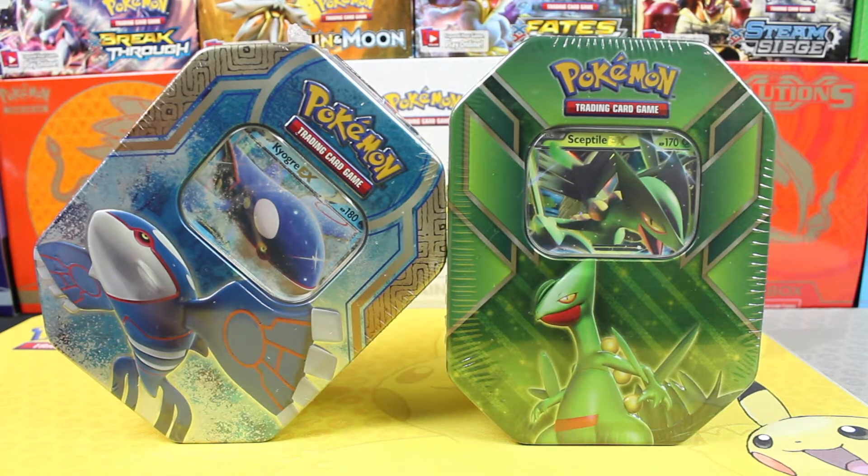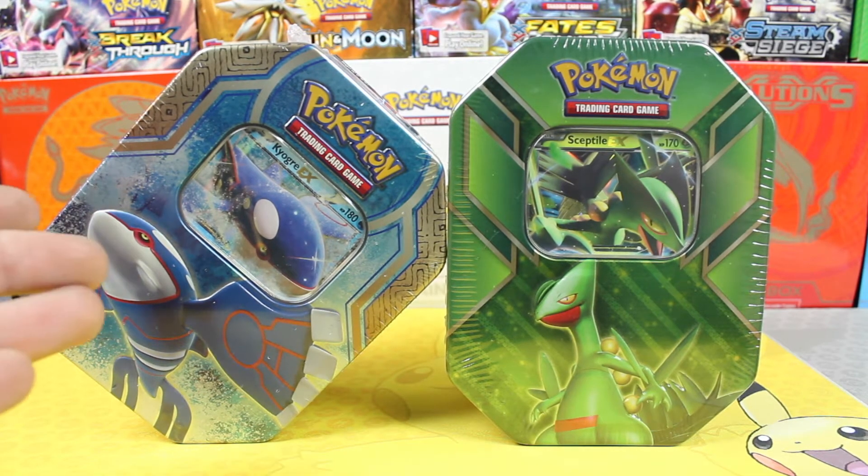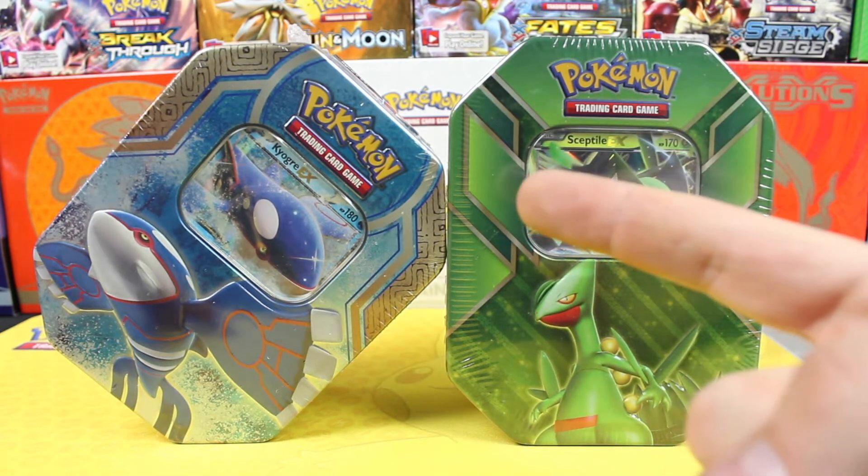What's going on everybody, PokeTheMonster here, and today we're doing another episode of Worth It or Not. Today is the day we take a look at two older tins — the Kyogre and the Sceptile EX tins. So stay tuned, and hopefully we can get some wicked pulls.